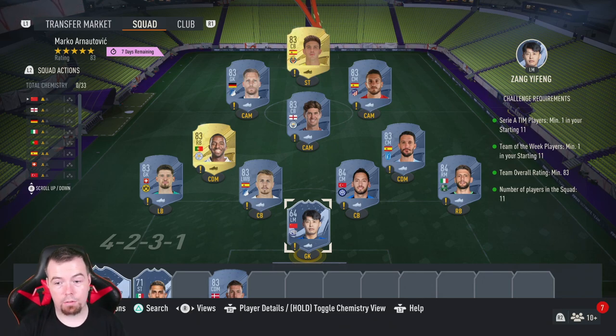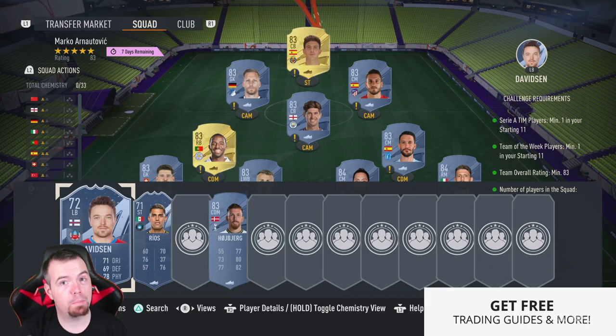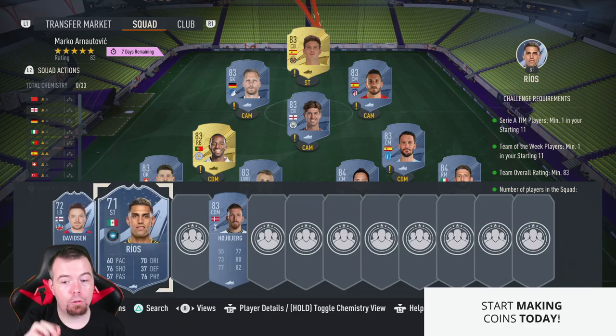Requirements: you need one Serie A player — very easy, Alberto's one of the cheap 83-rated cards. Team of the week: minimum of one. There is a bronze team of the week card at the moment — Zang Ying Feng — he's around 3k max. That's silly money for a team of the week card. Also, if he's 64 rated, this TOTW does go up in price — there's only one bronze in-form. There are also Davidson and Rios, both silver rated, both around 5.5 to 6k at the moment, still 4k cheaper than any gold team of the week card. If you use a silver team of the week, you can get away with one less 84-rated player.